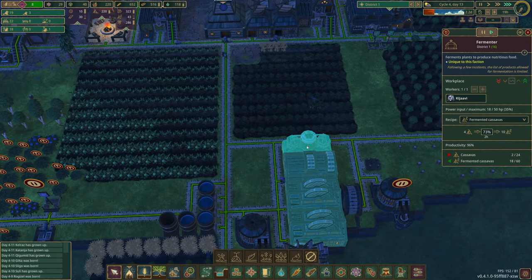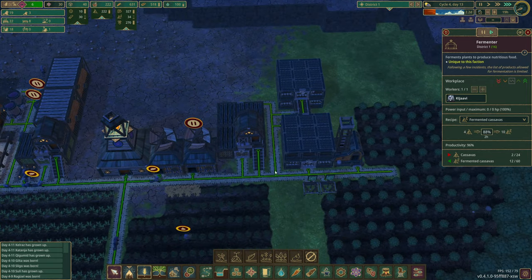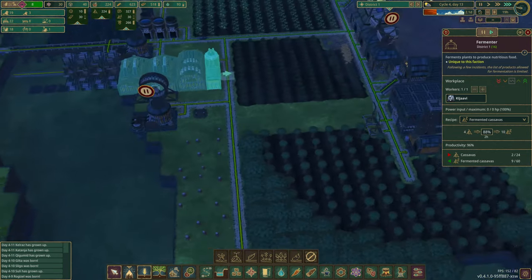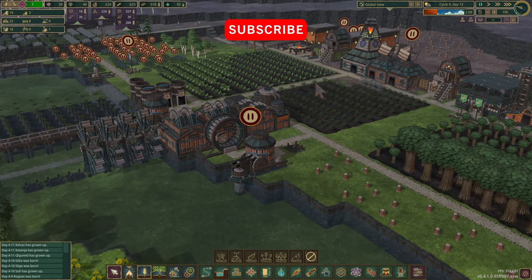So soybean would be next — can you do soybeans? We can! So if we were to go another farm and go soybean. See this here? I could go another farmhouse on there — the distance isn't great though. I'm going to pause it up though — that's one for the next episode.